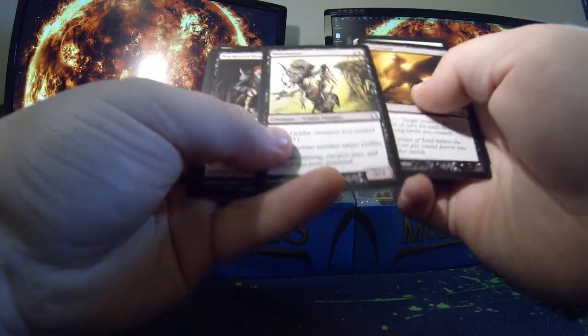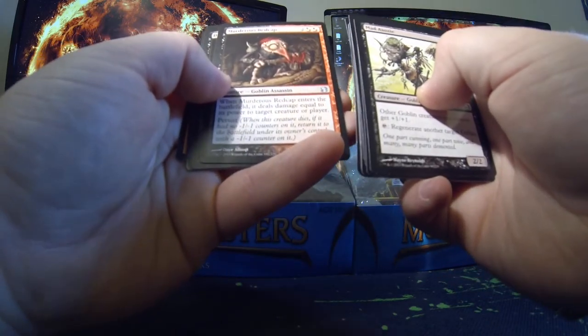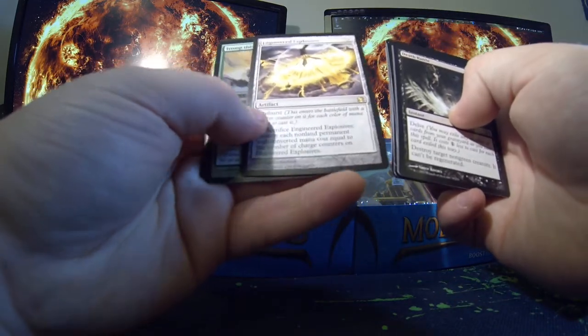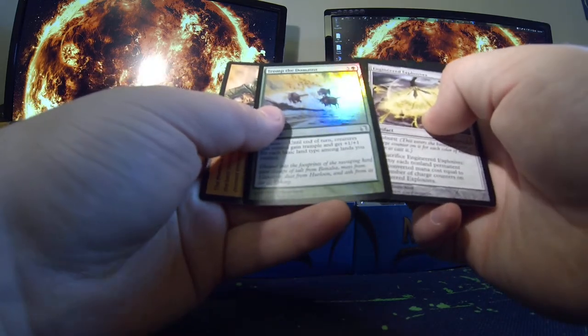Mad Auntie, Murderous Redcap, Death Rattle, Engineered Explosives, and a foil Tromp the Domains.